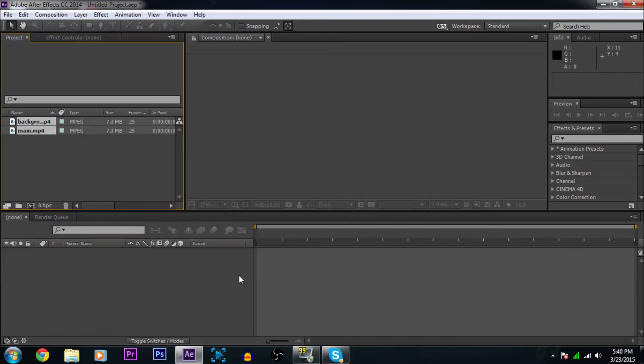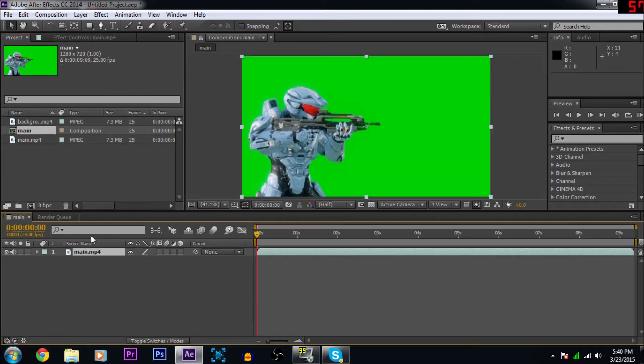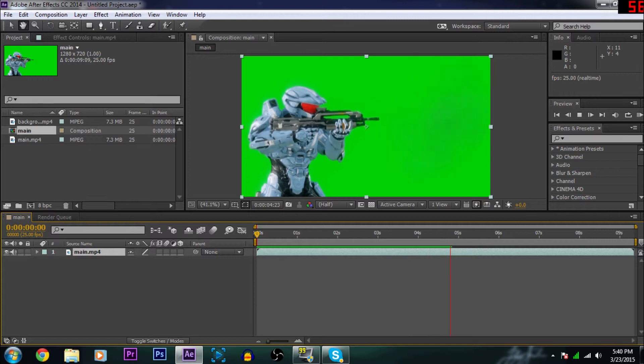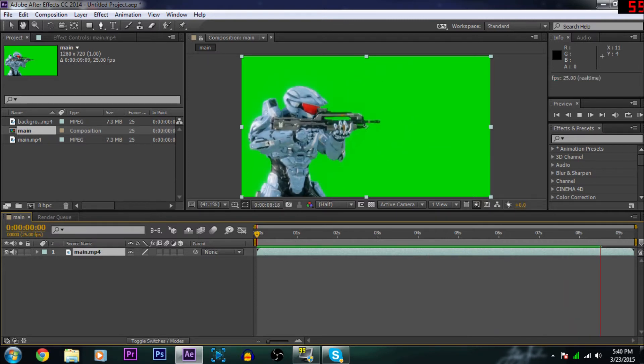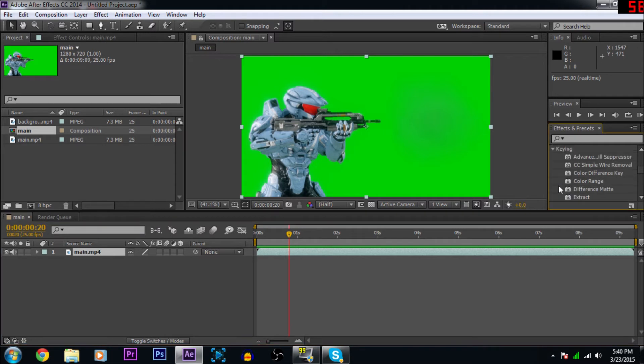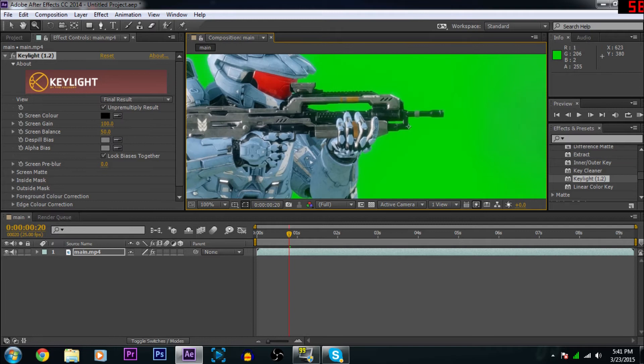So you have your actual green screen scene and then whatever you want in the background. Drag that in, make a new composition, and just play it to make sure you have the right clip. Everything's looking good, nothing wrong with the clip. Then pause it, go to Effects and Presets, go all the way down to Keying, and find Key Light 1.2 — put that on main.